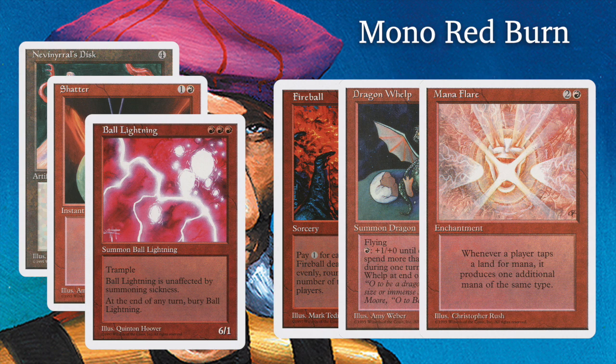Obviously he's also playing X spells — X direct damage spells. I believe Earthquake is in there, and I'm pretty sure Fireball will be in there too. Another really cool and flavorful card is Bull Lightning. Cast it for three and you get a 6/1 creature with haste — though the term haste didn't exist yet, so it says Bull Lightning is unaffected by summoning sickness. It's got Trample, and of course it dies at the end of the turn.